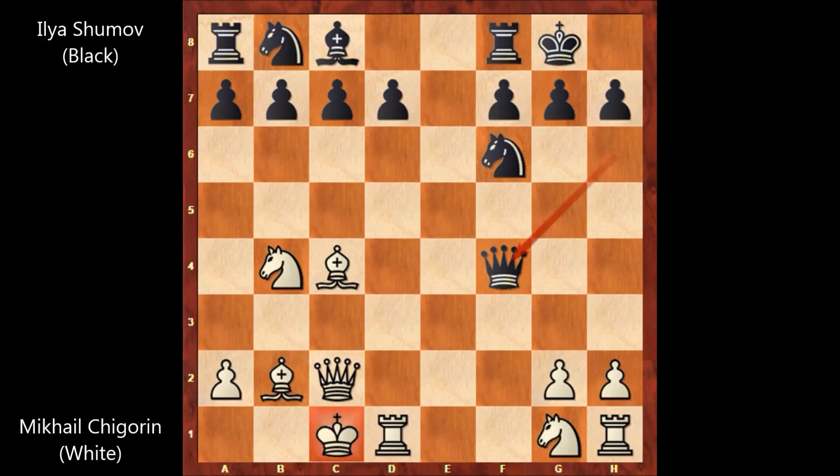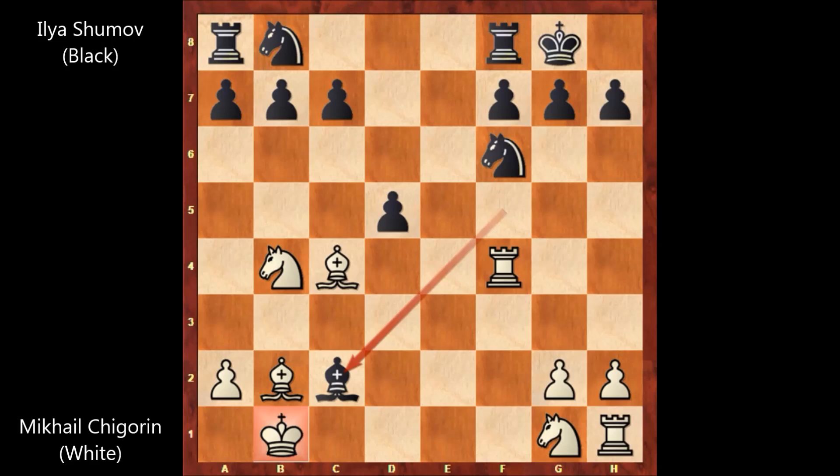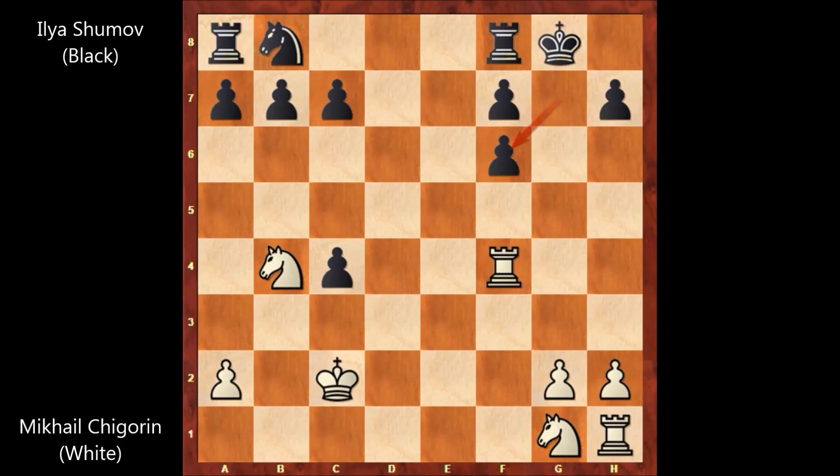Shumov captures on F4 with the queen, that's check. King to B1. D5, Rook to D4 by Chigorin, attacking the queen. Bishop to F5 — Shumov is also attacking the queen. Rook takes Queen, Bishop takes Queen, King takes on C2, D takes on C4. Chigorin captures the knight, Bishop takes on F6, G takes on F6, Knight to D5.